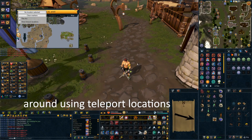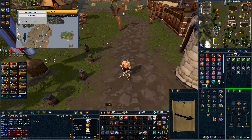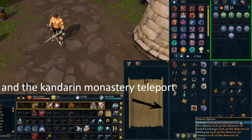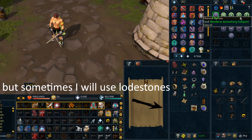This tool is designed around using teleport locations to triangulate the correct place to dig. You can use almost any type of teleport. I find the ring teleport to the Grand Exchange, either Fortune or Luck of the Dwarves, and the Candoran Monastery teleport from Ardoin Easy Achievements to consistently reveal the spot in two steps, but sometimes I will use lodestones.